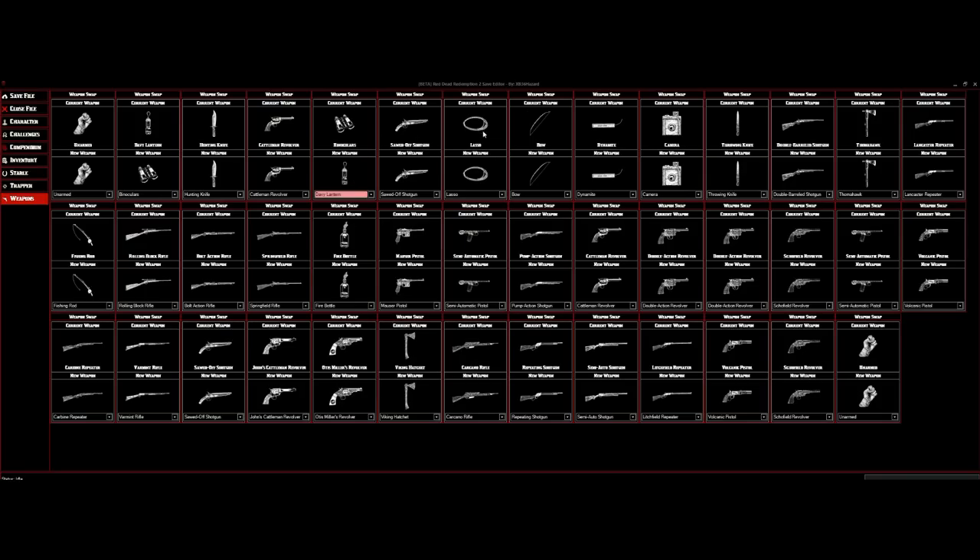One thing I noticed is that when I was swapping weapons, I swapped the bow to a weapon and instead of the weapon being there, there was nothing — a blank spot where my bow usually is in my weapons wheel. So if you take one of these non-weapon items like the camera and swap it with a weapon, there won't be a weapon there — there won't even be a camera there; it'll be a blank dead spot in your weapons wheel. I suggest if you're replacing handheld items like the bow, camera, binoculars, or ladder, replace those with another non-weapon item.